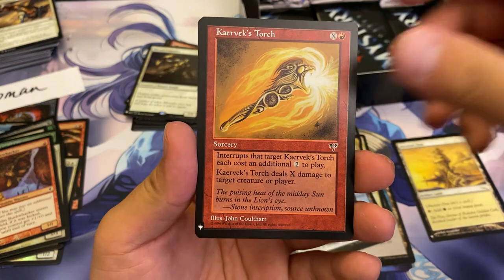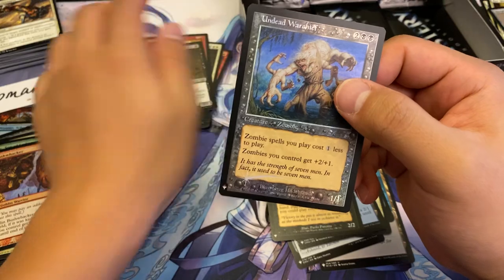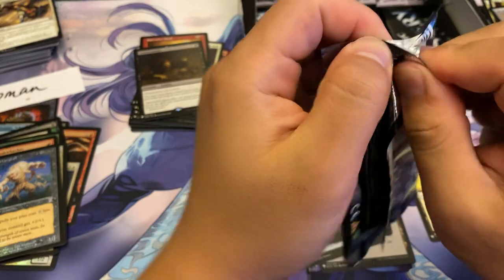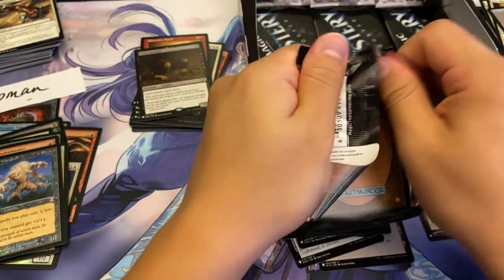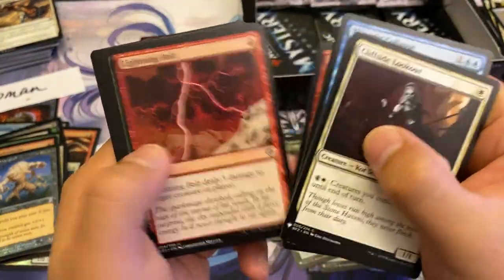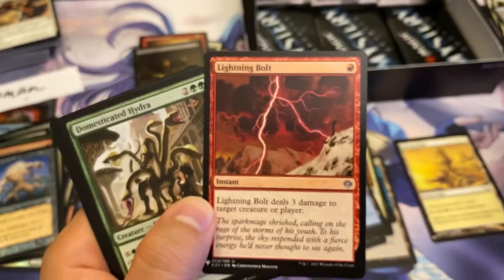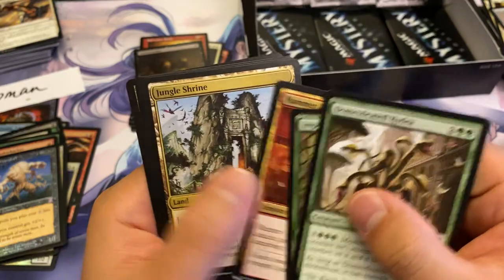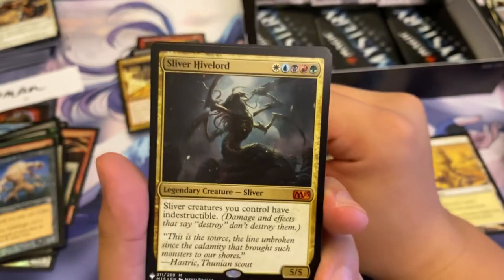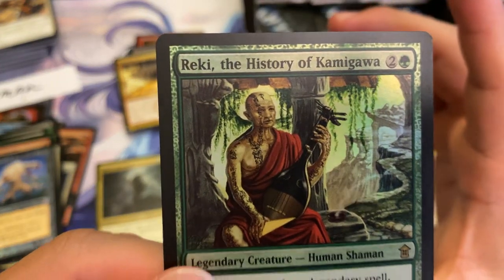Caravix Torch, Gravecrawler, and an Undead Warchief — nice little two zombies in a row. Lightning Bolt — the OG. Wow. It's cool that you can play this in Limited — one of the few formats where you can. We've assembled the Legion and look at that: a Sliver Hivelord — nice little mythic right there. And a Reki, History of Kamigawa.